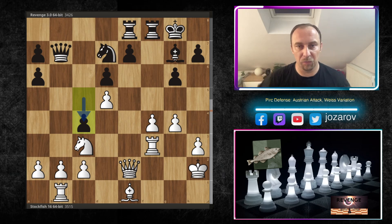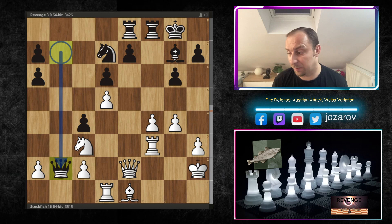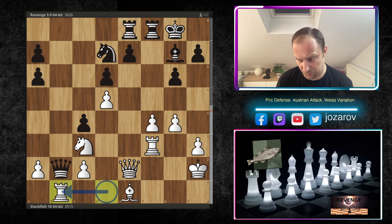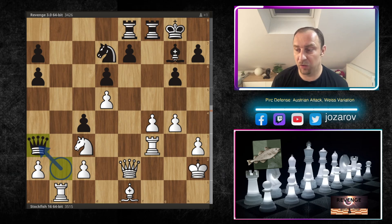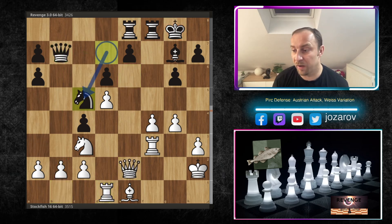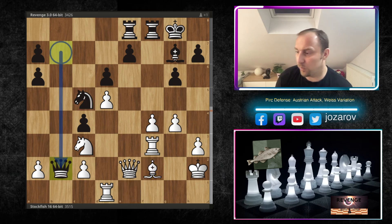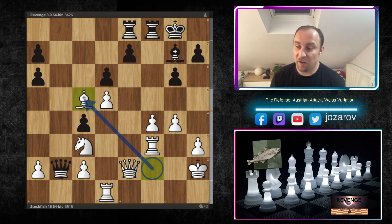Revenge continues with the plan c4, Nc5 as promised - but now Stockfish plays the incredible Rd1, because the queen on b2 is overloaded: it's attacking the b2 pawn but also overloaded defending the knight on d7. If you take the b2 pawn, Rb1 kicks the queen, after Qa3 then Qe6 simply wins the piece and the game is over. That's why first Nc5 was played, and now Bf2 hits the knight on c5.